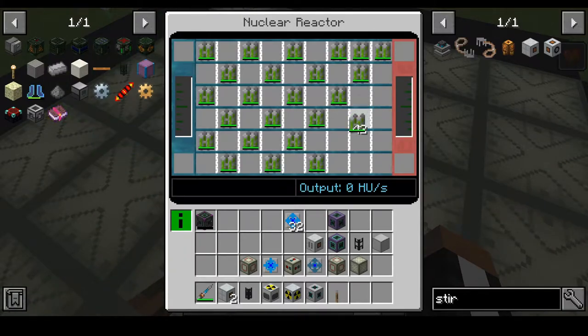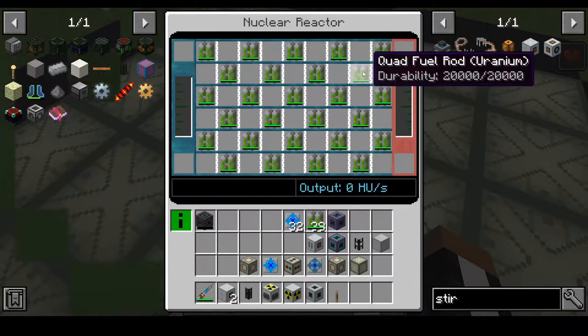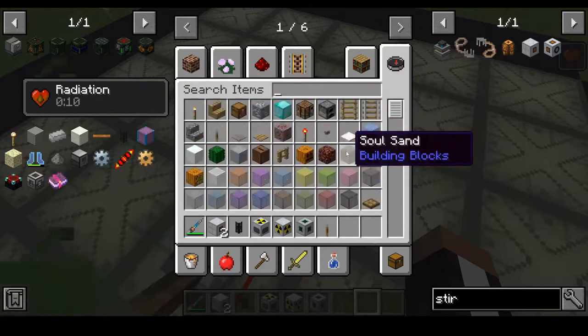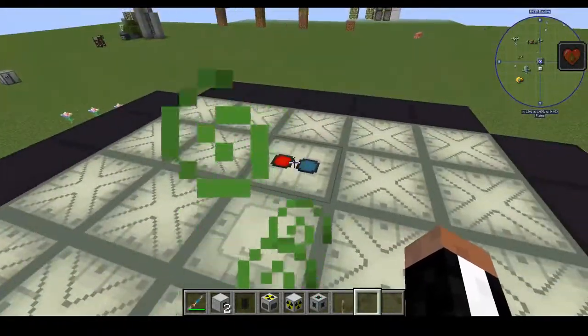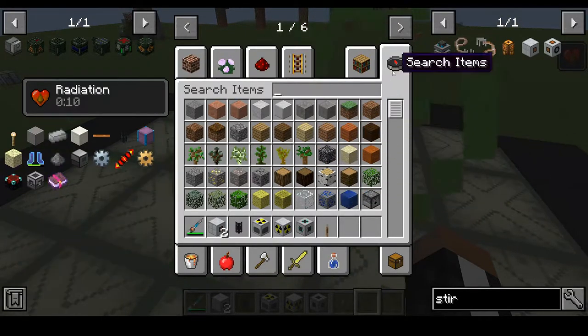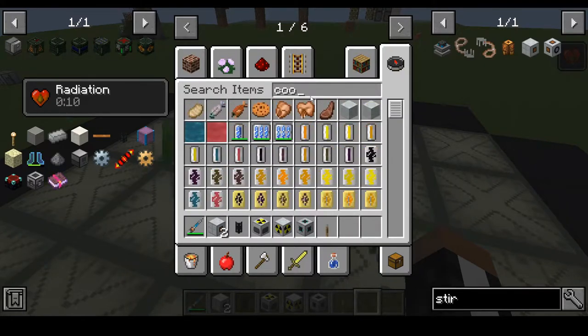This is just an experiment to see how much heat units per tick we're gonna be getting from this thing. There we go — we can also put in some cooling stuff but not right now. We don't have any fuel in there — I was about to pull the lever and make things explode. I spent so long making this, I don't really wanna do that. So, coolant.